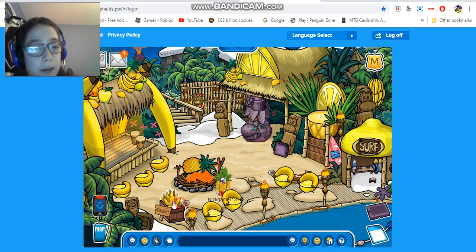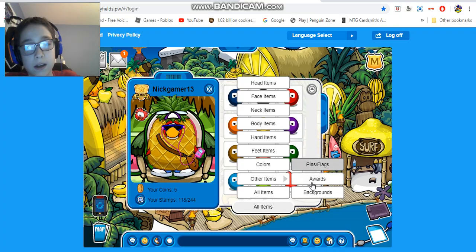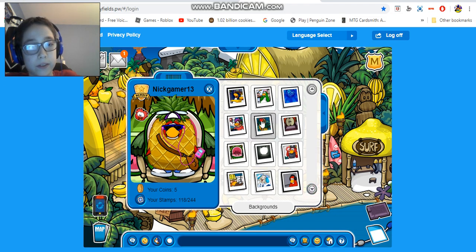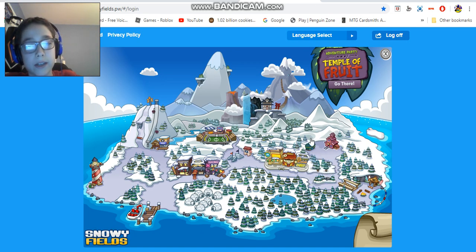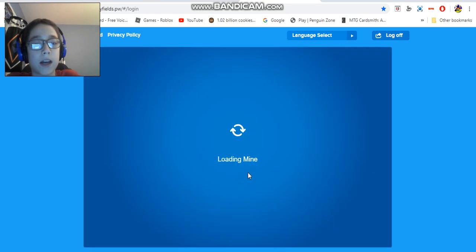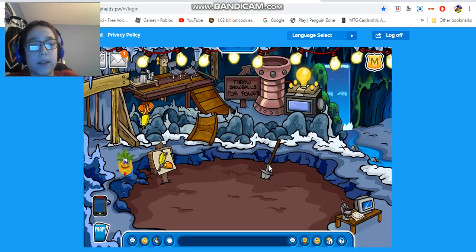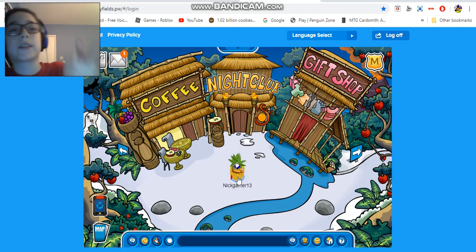You can also buy a banana-themed background from the cove, and there are different colored tiki head masks available. Each room seems to have its own background. Moving on to the mine shack — right when you come in you can get a kiwi costume, and there are a bunch of trees. The mine itself doesn't have much to explore. And that's where I'm going to end the video — I was originally going to show the final walkthrough here but ran out of time, so anyway, like the video!